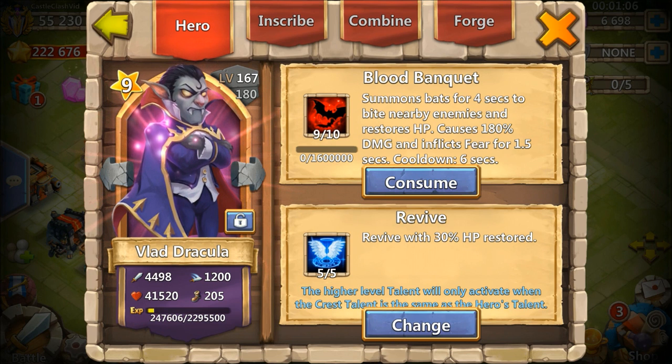So guys, best heroes for Bulwark. I have to straight up say Vlad Dracula is one of them. Vlad is an amazing hero for Bulwark because he already does an insane amount of damage, and adding those hit points is just going to keep him alive longer. Having him do more damage is going to ensure that entire wave is dead.